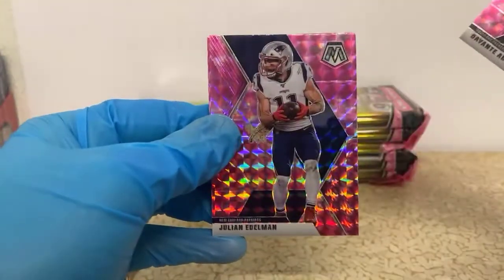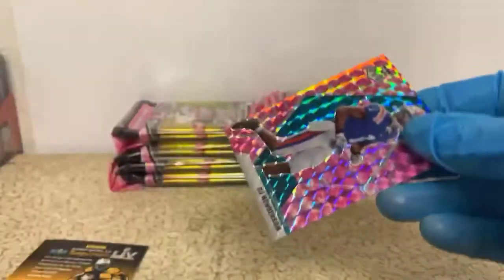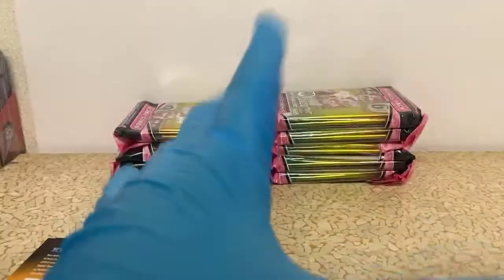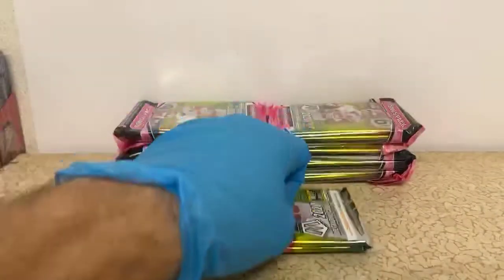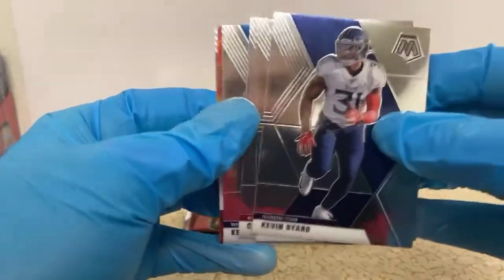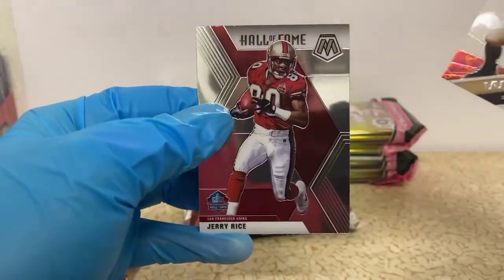Devonte Adams, Julian Edelman, and a rookie CJ Henderson for the Jaguars. Then Devonte Adams, Kevin Byard, Tiki Barber, Calvin Ridley, Kerryon Johnson. You've got a Drew Brees Will to Win and a Hall of Fame Jerry Rice.